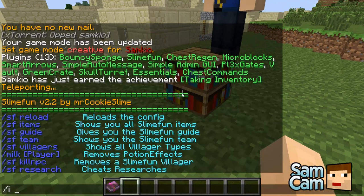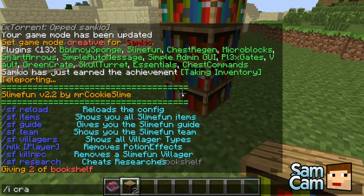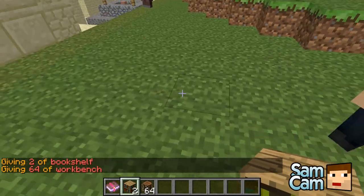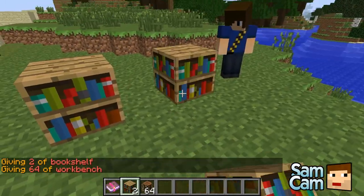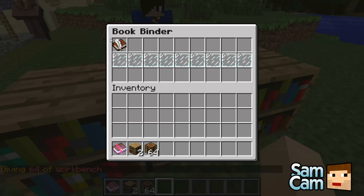So we'll just do those two things quickly. We need two bookshelves and a craft bench. To make the bookbinder, you just place two bookshelves like that, then the crafting table in the middle, and right-click — that's the bookbinder.